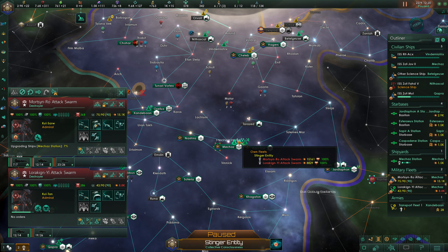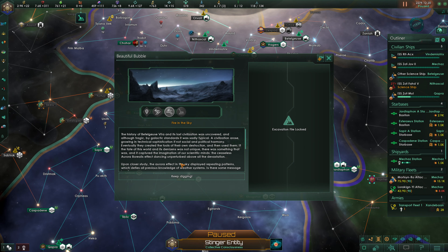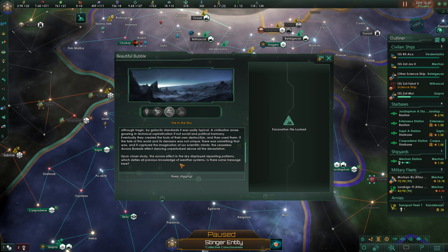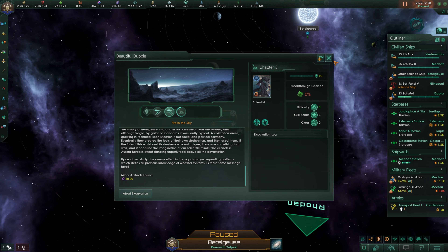The ceaseless Aurora Borealis effect dances unperturbed above all the devastation of Betelgeuse 7a. Upon closer study, the aurora displays repeating patterns that defy all previous knowledge of weather systems — is there some message here? There might be, and we'll look into that. We get a science ship back to excavating. Excellent.